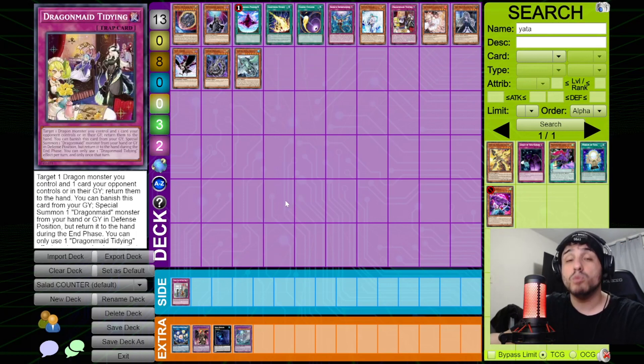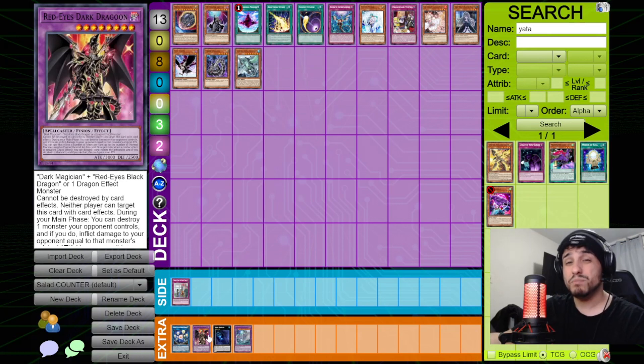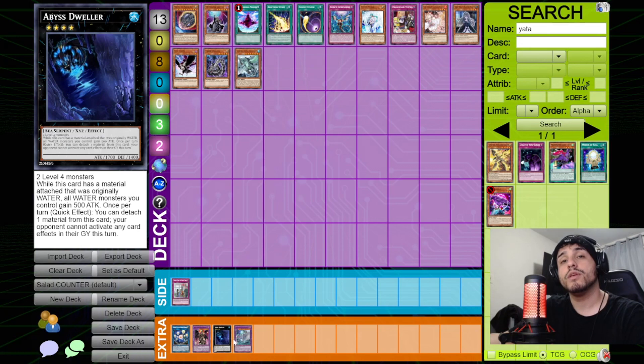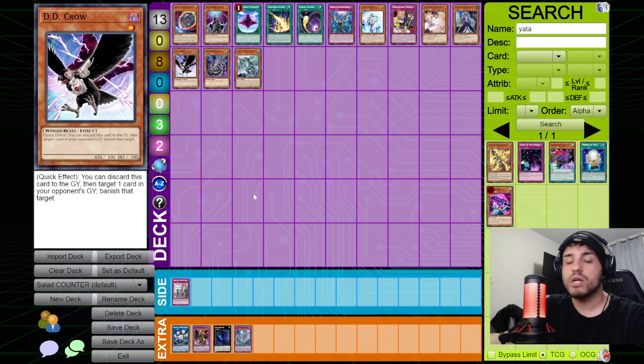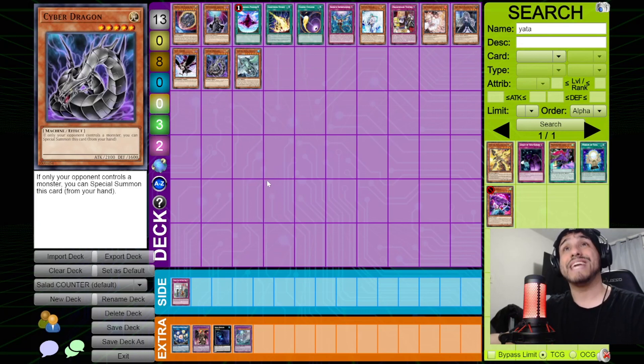Dweller is very good against Salamangreat because Jaguar, Foxy's graveyard effect, and many others activate in the graveyard — it's not a complete turn-skipper but heavily handicaps them. Chimeratech Megafleet: contact fuse their monster in the extra monster zone and it's over. That covers the counters section — now we move to the combo guide, followed by the best deck list for the current format.